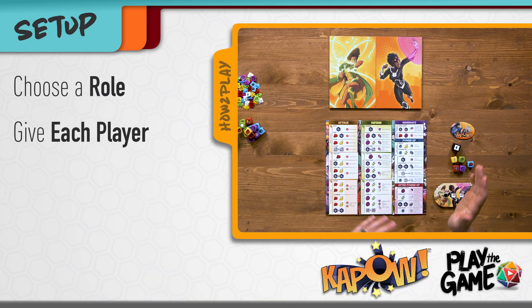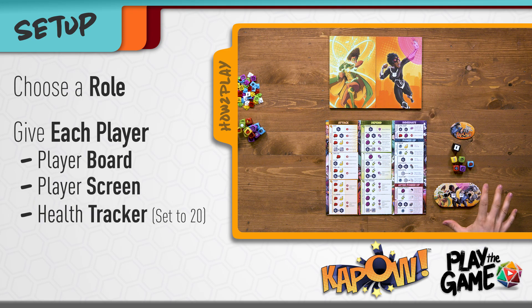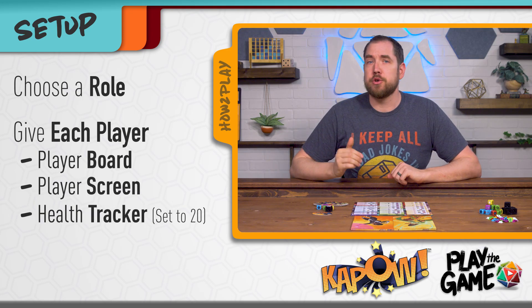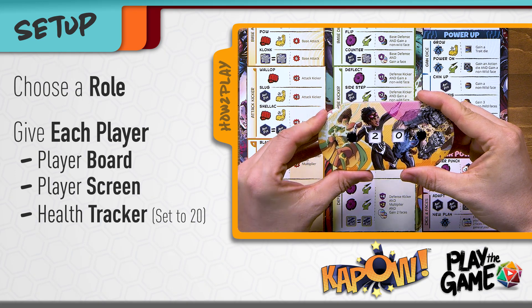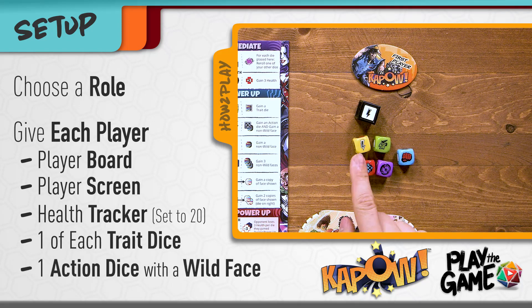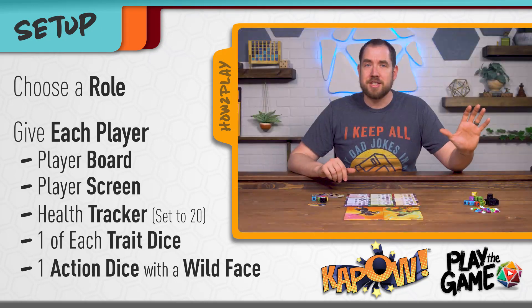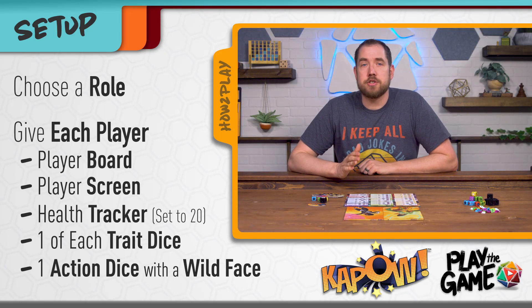To set up the game, each player chooses their role and takes the matching player board, player screen, and health tracker. Character boards can be added once you're comfortable with the basic rules, and we'll explain how to use those at the end of the video. Each player sets their health tracker to 20, then both players take one of each color trait dice and one blank action dice with a single white wild face. Put the rest of the dice and faces next to the play area, pick a first player, and you're ready to get started.